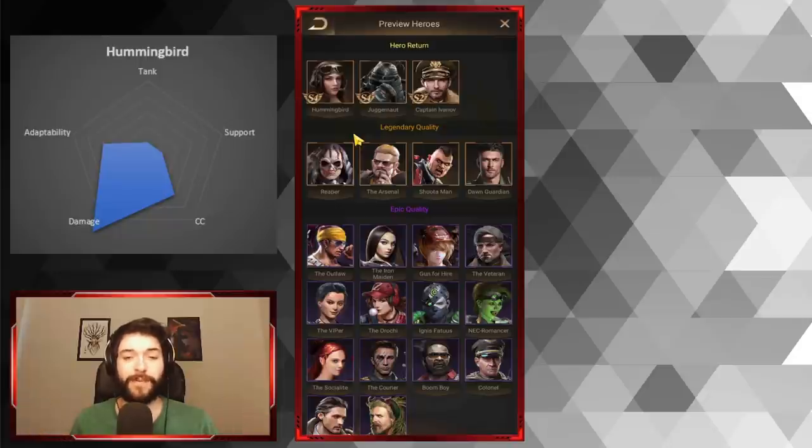Hummingbird is definitely a priority hero — S-tier, five out of four, get her. She's worth spending resources on. However, there's a catch: you can get Hummingbird pretty much guaranteed from Doomsday coins via vouchers, or from Doomsday rewards you can unlock her guaranteed, more or less.